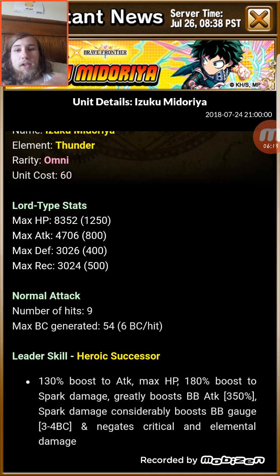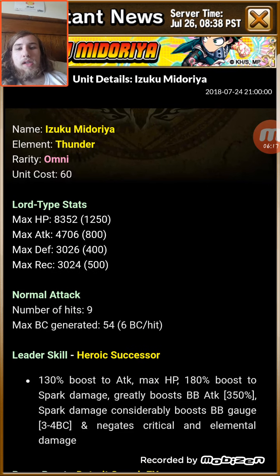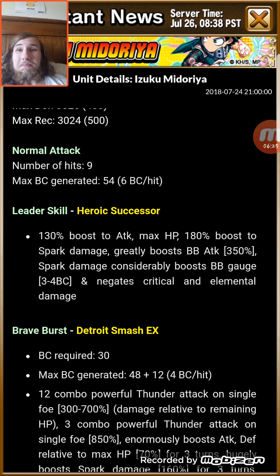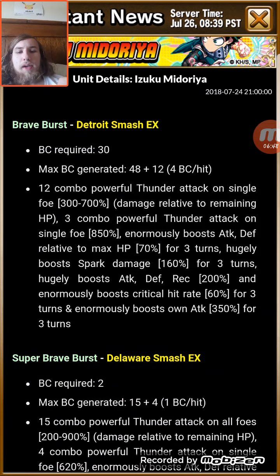Now Izuku, or Deku as a lot of people call him — there's a thunder element on this unit. He has a lot of attack for a unit like him. His leader skill is relatively offensive, which isn't bad, but if it's not being used for content that's already been done by veterans, you might see limited use from him. His BB, Detroit Smash / Delaware Smash, only targets a single foe but has a good effect. He is one of the very few units who has a 200% tri-spark buff, which you don't commonly see.